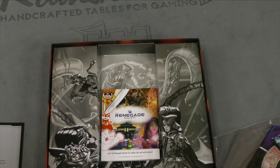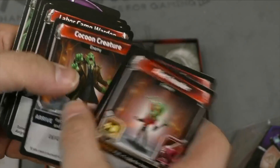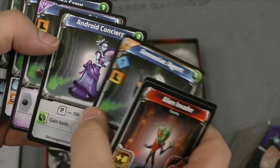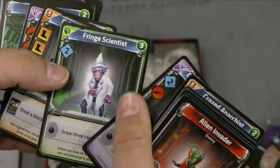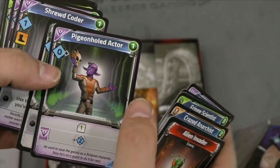We got some new cards here. Having new cards is always one of the coolest things about these games — just to see what they do. We have alien invader, cocoon creature, labor camp warden — those are bad guys. Then we got amnesiac agent, cleaner bot, craze anarchist, fringe scientist, memory pigeonhole, and actor.